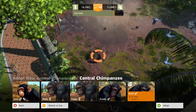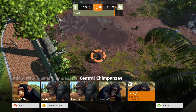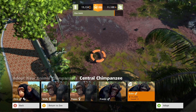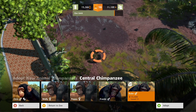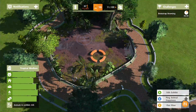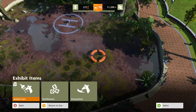I want to do one more chimp - it's really important. Let's do it for 400 zoo dollars. Good old monkeys - in he goes! I should improve their social need. There's no more going in so that's good. Now let's look at doing some exhibit items and interactions.